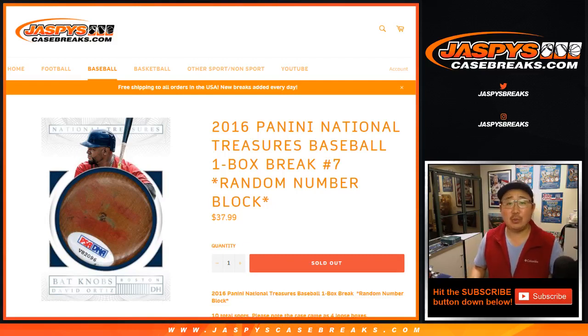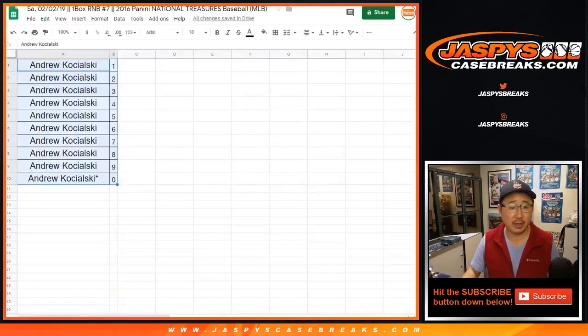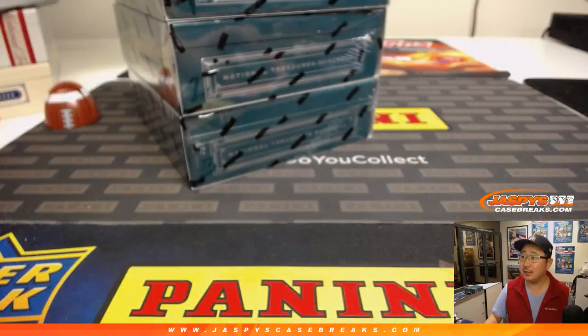Good evening everyone. Joe for Jaspi's CaseBreaks.com coming at you with a one-box random number block break of 2016 Panini National Treasures Baseball. Random number block break number 7. Big thanks to Andrew — he got all the spots, so it's a personal box for him.